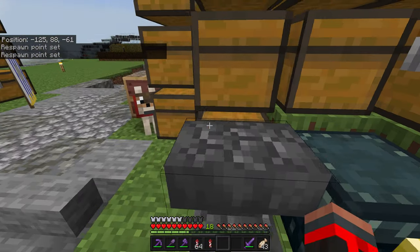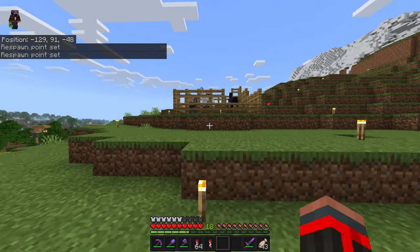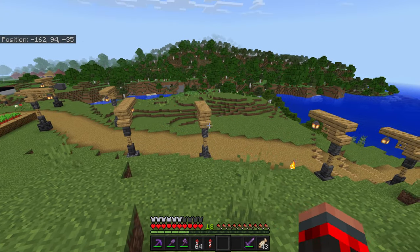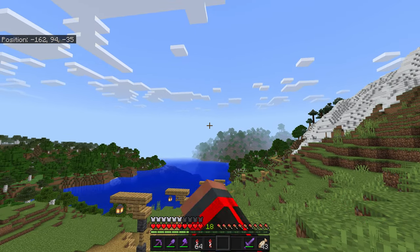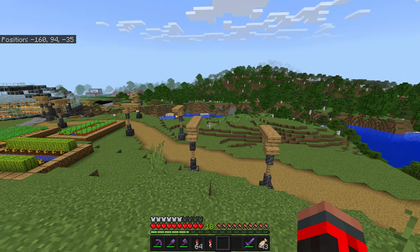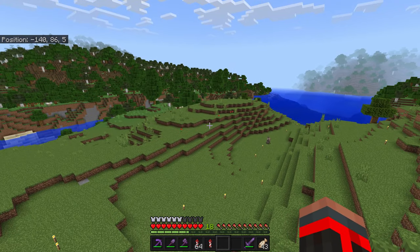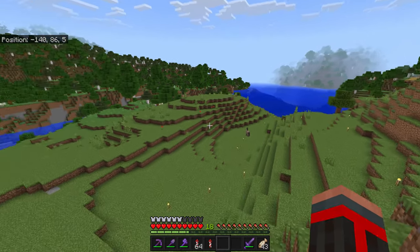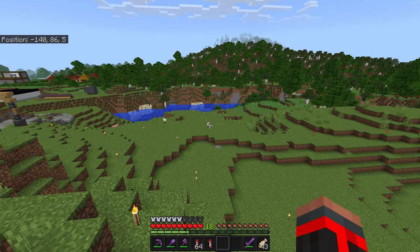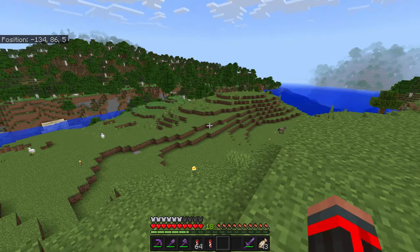I'm planning on using packed ice to make a metro system and build a station here for Elysium Grove, going in a straight line all the way up to Prime City and back to my friend's base. I haven't settled on a final location but I believe I'll put the metro station underground in this area so it's easily accessible from his base as well.